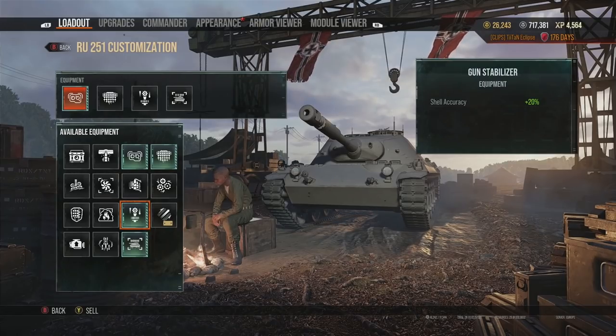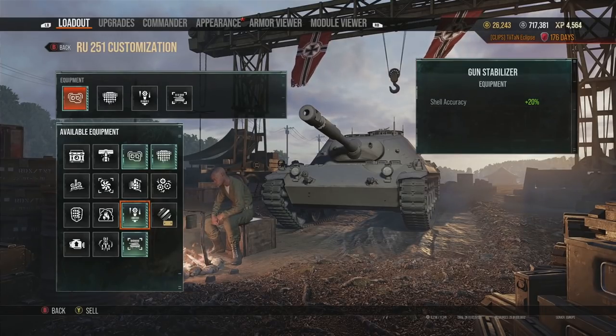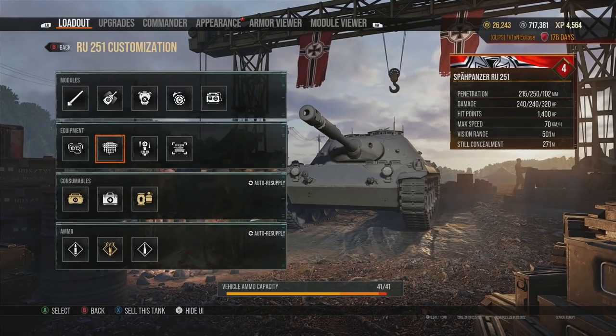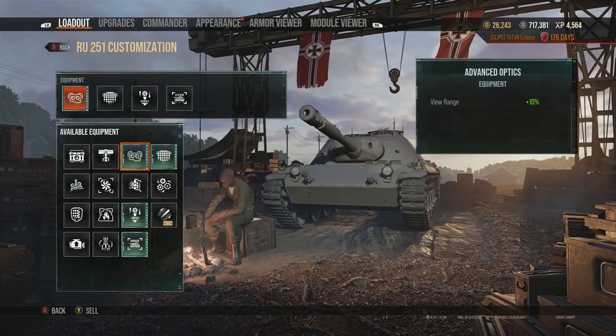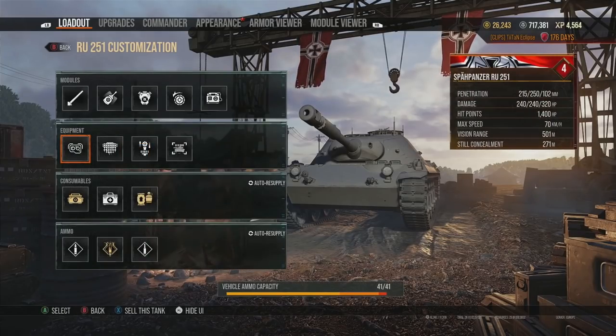You could even go with improved ventilation to boost up some of the crew skills and therefore have better view range. Within the RU251 — the tier 9 German light tank that we'll be featuring in today's gameplay — we've gone with the gun stabilizer to make sure that on the odd occasion you can actually hit the target rather than just having to rely on your teammates.